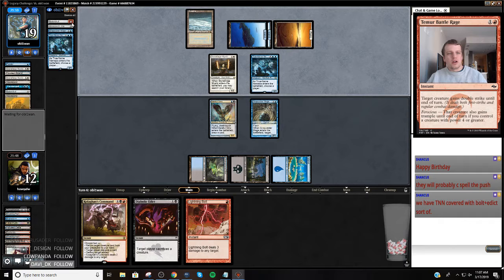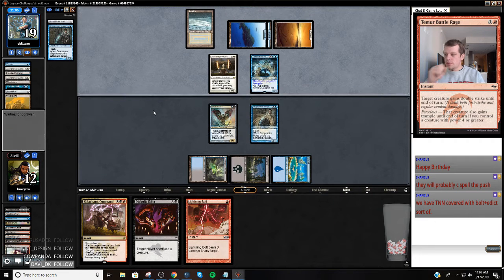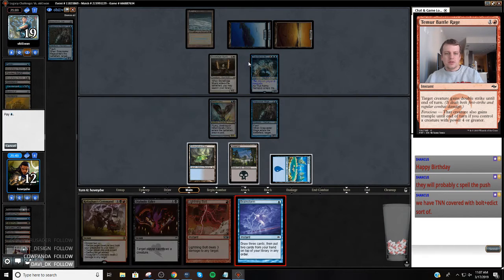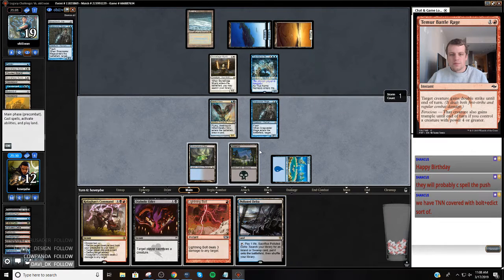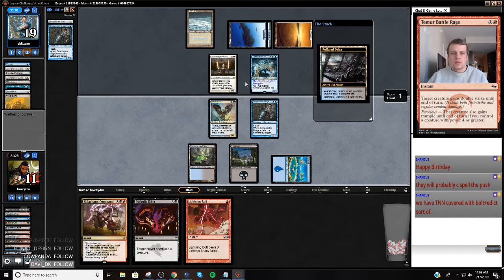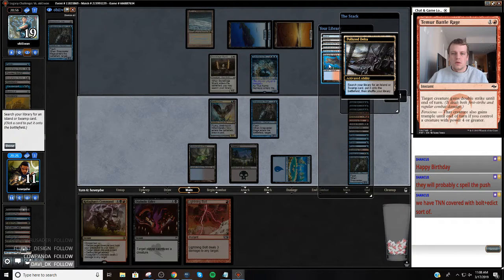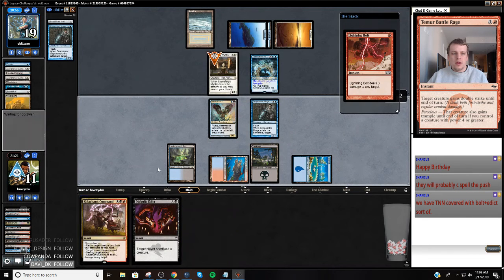Okay, so their last two cards are Jitte and Snapcaster Mage. I have to find a red source here pretty quick. Found a red source. So I'm actually going to shuffle away both of these, go get a red source, bolt the Stoneforge, edict my opponent, and then start attacking.